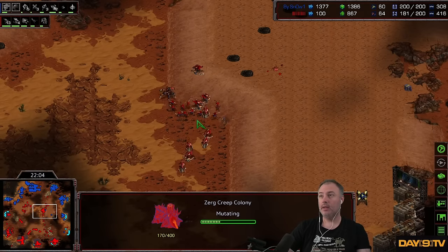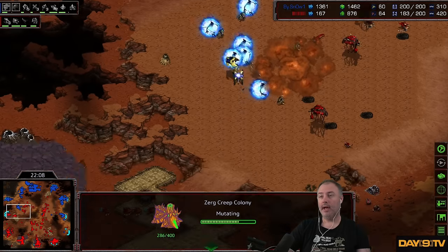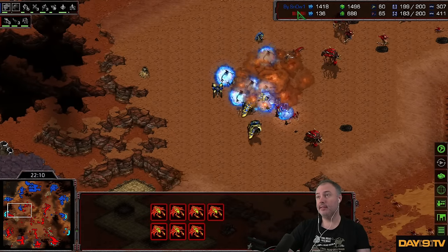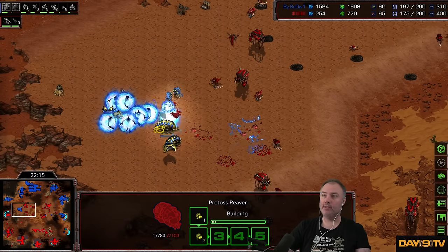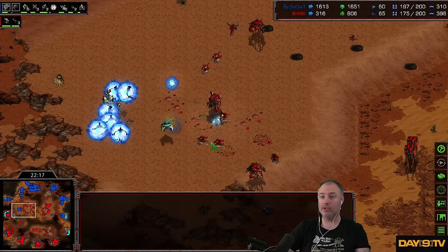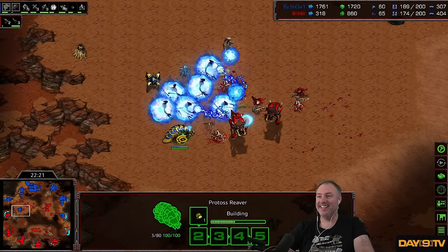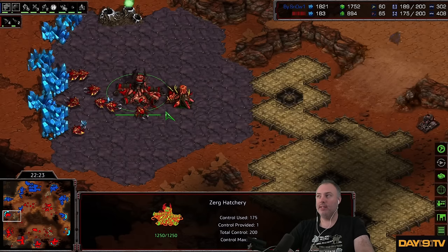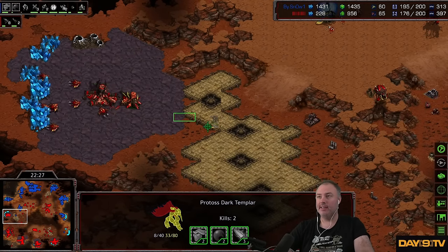Just getting some defenses up. The problem is trying to hold two of these pods at once. This literal Archon Reaver army is so stupidly good. Just shoots the shuttle down. Maybe if you treat this as a hidden expansion, but it just gets spotted immediately. Destined for death.